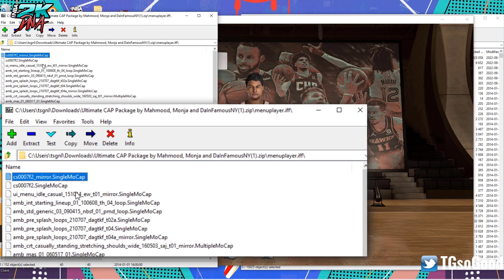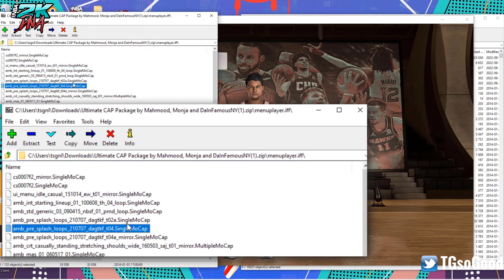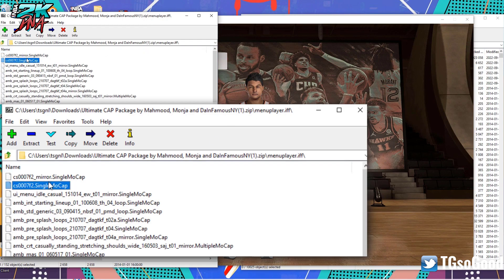Single mocap files — and multi mocap files are basically animation files for players. So I could really change any of these single mocap files. I could copy one to my desktop, change the name — I would need to copy it two times and change the name one time to one file name and one time to the other, put it back in the menu player dot if, and it will change my player stance every time.